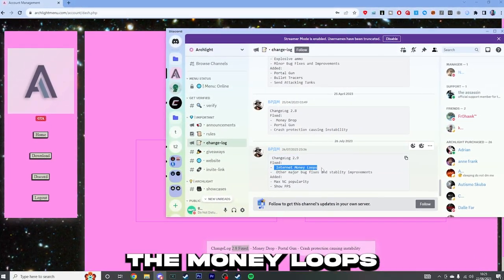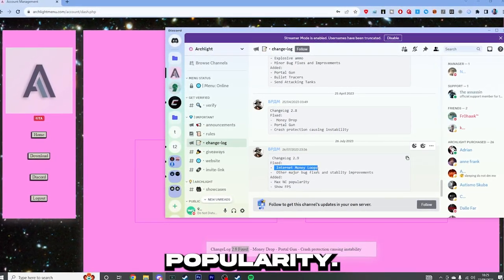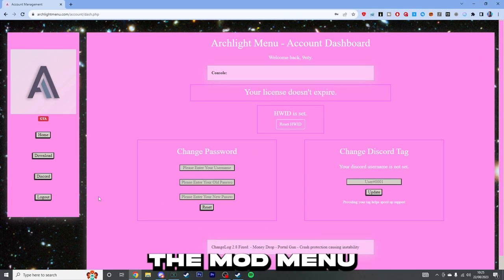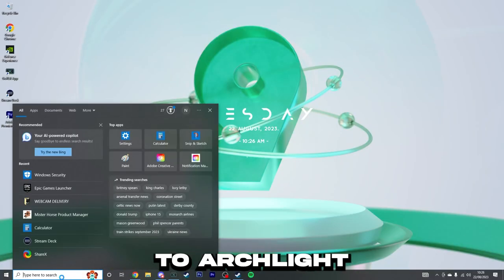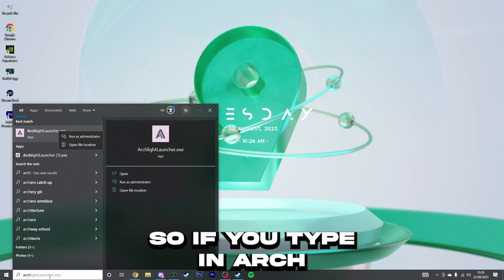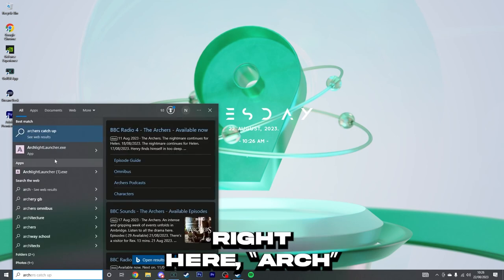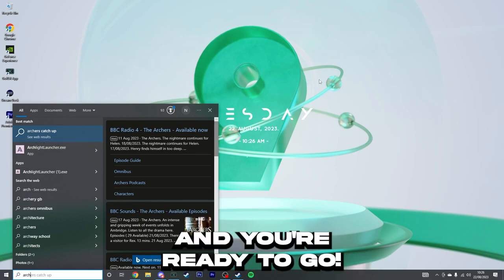So what you need to do — I'll show you, but I'm not going to do it because I've already downloaded the mod menu. Start off, you just need to click download. That is as simple as that. You want to go to Archlight and it will come up in your downloads. So if you type in archlight launcher.exe or 'arch', it will come up with the mod menu. For example, if I type in 'arch' right here — archlight launcher.exe — all you need to do is click on it and you're ready to go.